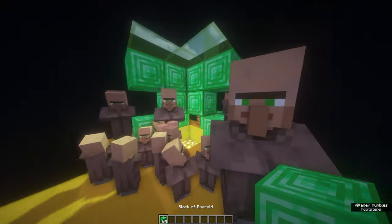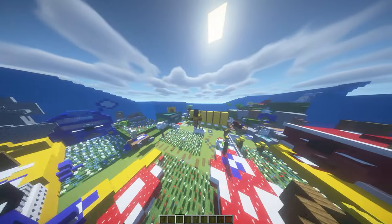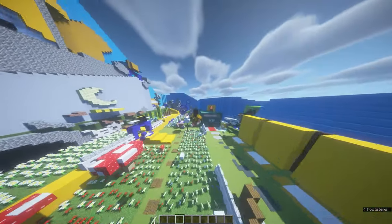So I just basically built this supreme star amulet with a lot of villagers, and I guess they like emeralds. I like this map and design - I like the most the stick bug. But yeah, you can comment what you like the most about this video.